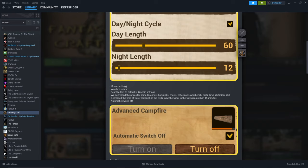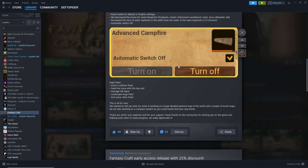He also added a slider for mouse settings, weather volume, and a reset button to default for graphic settings. Decreased the prices for some blueprints — lock picks, chests, fisherman's workbench, baits, larva silk, and spider silk. Decreased the time for water to replenish in the wells — now it's 15 minutes. Since you can't boil water I can agree to that, and automatic switch-off on campfires. Bugs fixed: dryer collision fixed, top-roof fall damage fixed, landscape bugs fixed.